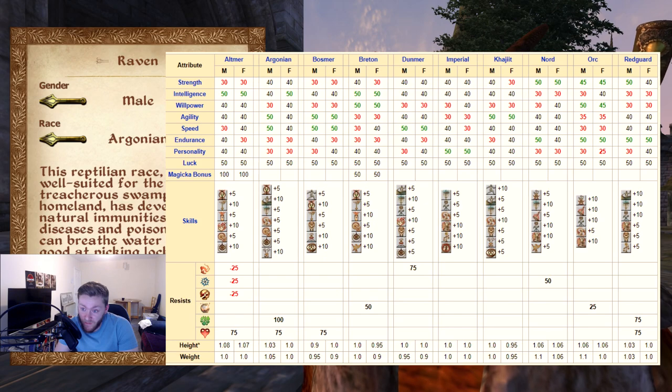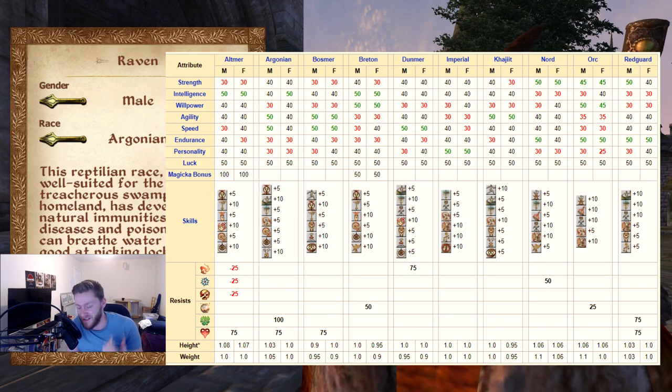The Altmer get 100 Magicka and the Breton get a plus 50. But you've also got to bear in mind that the Altmer have weaknesses to every element — fire, frost, and shock — so you've got to make up for that with enchantments. But if you're going for a mage build, that 100 bonus mana is just there permanently. Altmer will always have an extra 100 mana — no matter how many Magicka enchants you get or intelligence stat, you will never get as much mana as you will as an Altmer. It's 100 extra points — it's pretty overpowered. You can make up for the weaknesses. And the Breton is quite nice as well if you're not using an insane amount of Magicka.